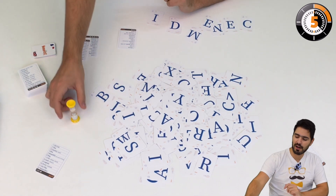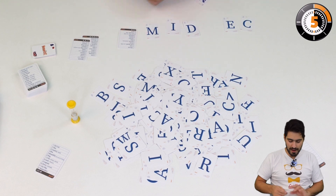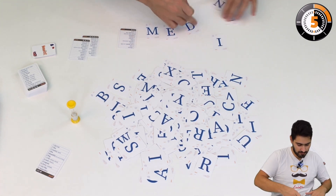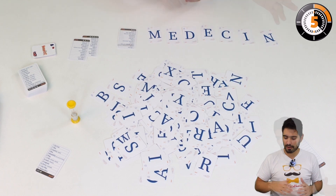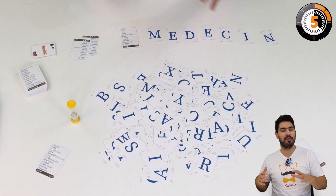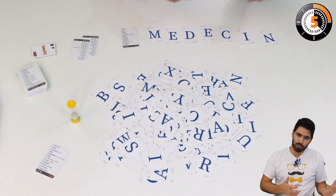If I didn't find the cards when the time is up, I won't be able to get a point. If however I made the right word — for example here, Médecin — I have the word, but I need to confirm it because the spelling might be wrong. We will flip the card over, look at the same entry, and in this case we have Doctor and Médecin.